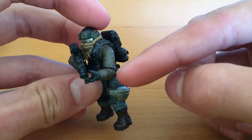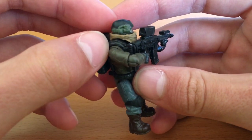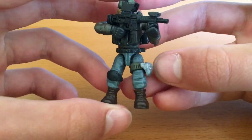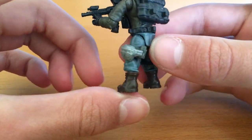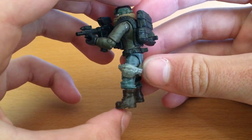Then he has — I think it's called the TAC Aggressor — it's like a tan jacket that you can get from Ragman in the game, which is one of the traders. And then he's also got the USEC Ranger jeans, which are just kind of tactical jeans with a knee pad and stuff like that. I just added this pouch on the side for like medical equipment or whatever.